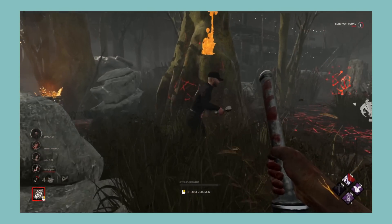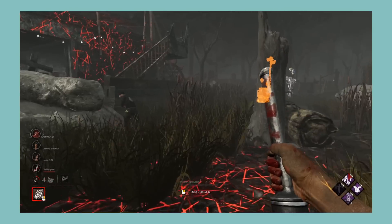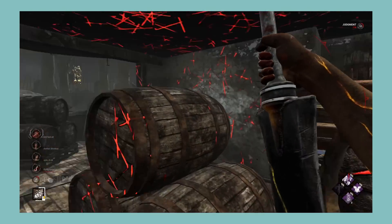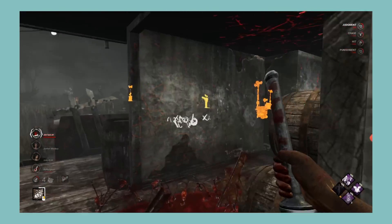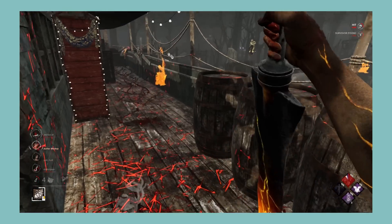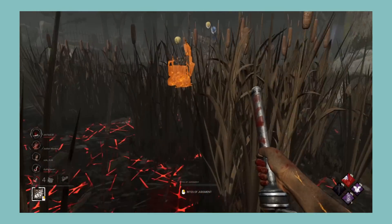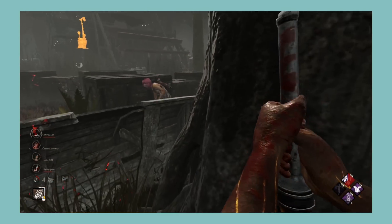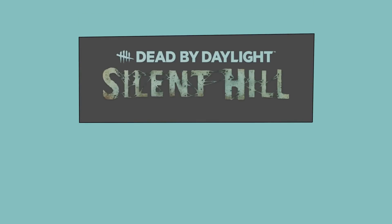Next let's look at the Silent Hill chapter, which comes with Pyramid Head and Cheryl Mason. Pyramid Head's power can be used in fun ways if you go for ranged shots. Caging lets you not waste time hooking, allowing more time to chase, which is good. Unfortunately, placing Torment can feel a little sluggish. Facing him can be fun — trying to dodge his attacks and bait him. For killer perks, Trail of Torment is a very fun and underrated perk, but his other two perks are a little lackluster and too situational. For survivor perks, we have three pretty decent perks: Repressed Alliance and Soul Guard are fun and unique, while Blood Pact is cool on paper but held back by its obsession requirement. Overall, a pretty decent killer with perks that slightly miss the mark, and survivor perks that are cool and unique. I'm giving the Silent Hill chapter a B.